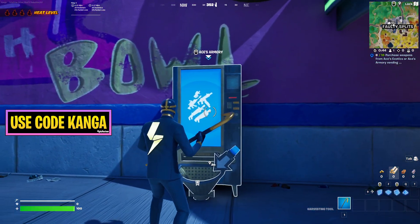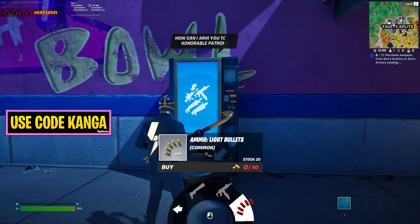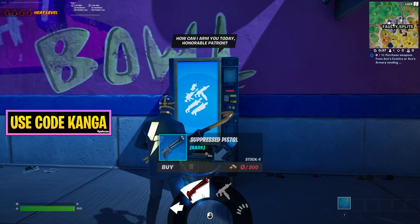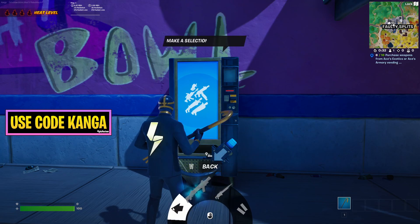This one is Ace's Armor Vending Machine — this is the good one because you can see there are just a bunch of different weapons that you can buy. I'm just in a custom game right now to show this off so I don't have any gold, but you can see you can buy each weapon for just 200 gold.